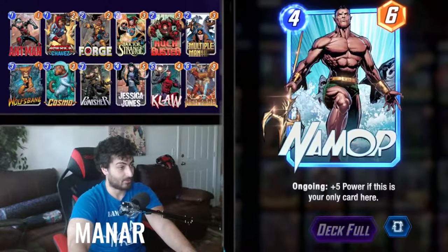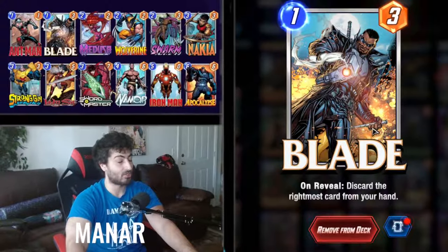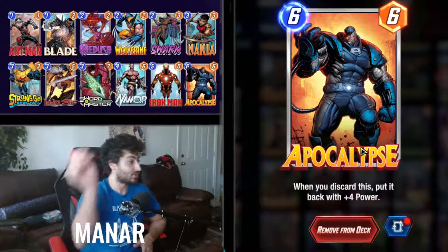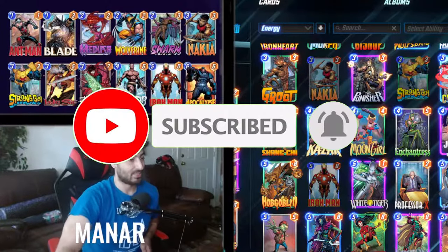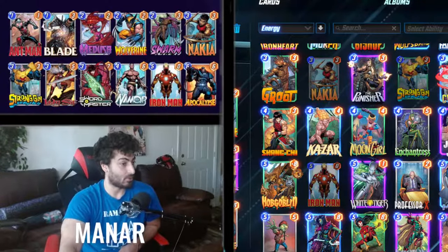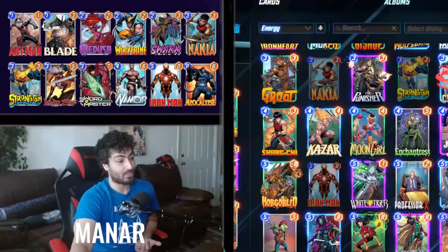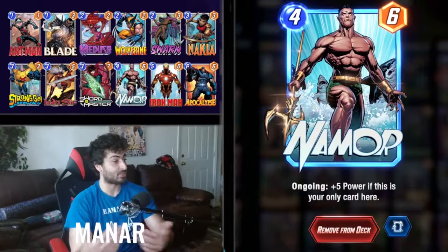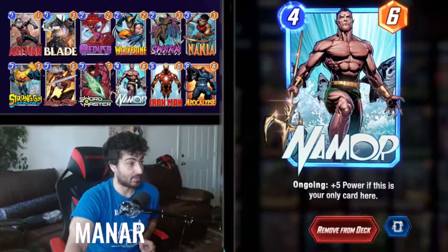Another deck I love is the Discard deck featuring Blade. If your rightmost card isn't Apocalypse, don't worry — you can still play the card because everything in your deck is so small. Over 75% of your deck is three-cost or lower. Lady Sif is amazing for activating Apocalypse, Sword Master is insane, and Strong Guy is a standalone powerhouse. Namor is actually viable here since this deck does very little movement.